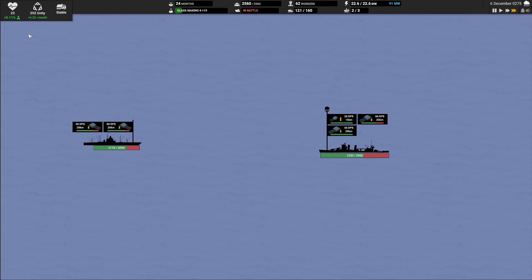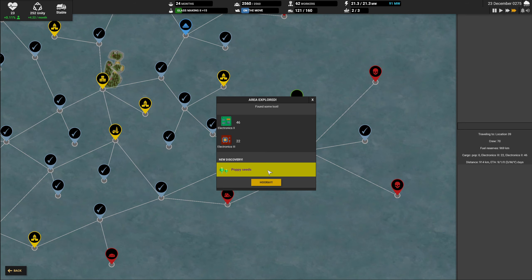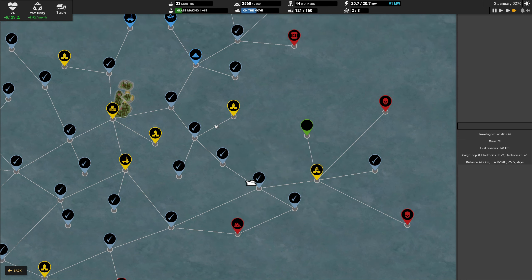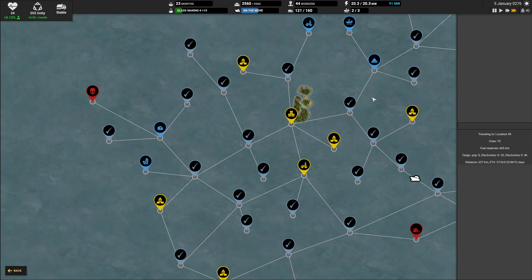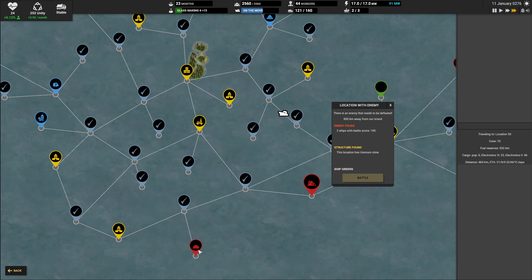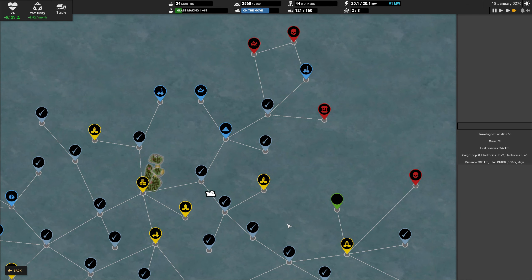Let's also check out this battle. It was a little bit more costly than I would like but we got out in the end. Let's see what we discovered - it was poppy seeds, not what I was looking for, but I suppose it's better than nothing. We will just have to go and check out every single node that we have and see where they lead.